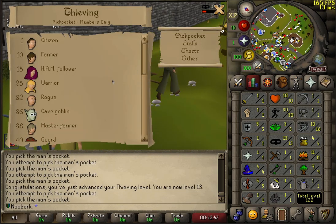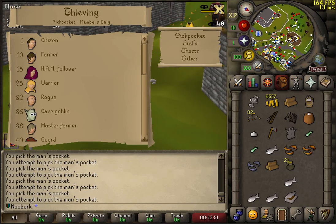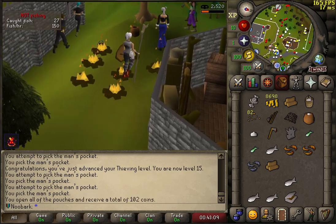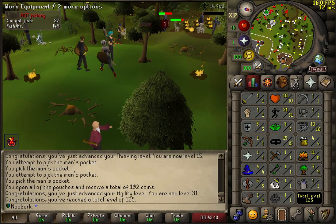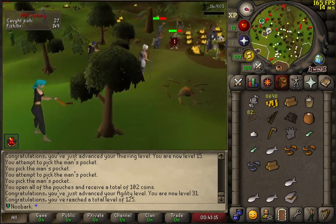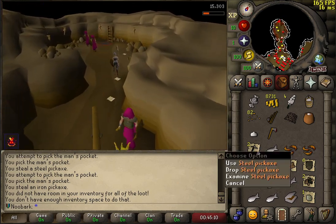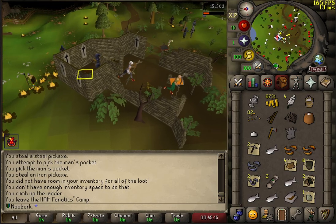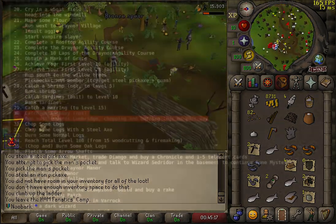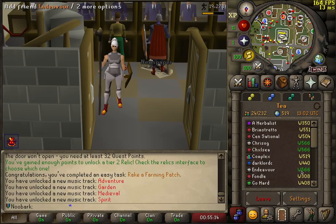Let's just double check — it's only 15. I can open the guide while I'm pickpocketing. That is 15 thieving. 31 agility, total level 125 — everything's flying in. Just obtained my steel pickaxe from the ham members. Everything's noted, of course. Inventory space is an issue. We're moving well down on points — looking to fletch some arrow shafts and then go back to Draynor.